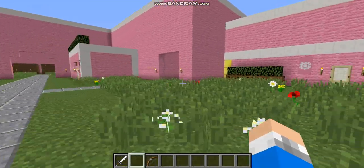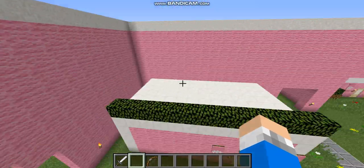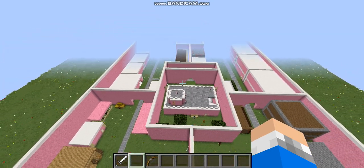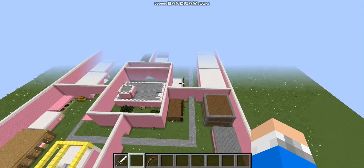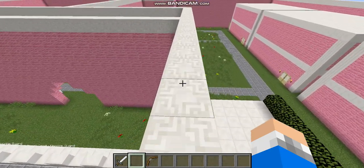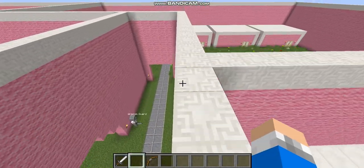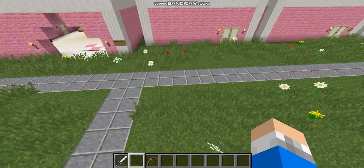Ok, so basically I'm just gonna show you around. Right now we're in the capital of the world — this is Rosa. For games like Skyrim, this will be like your Whiterun: basically the main city that you always go to, to buy stuff, sell stuff, get resources and materials.